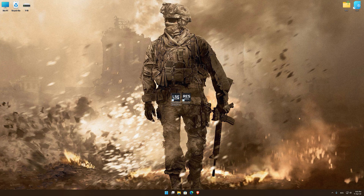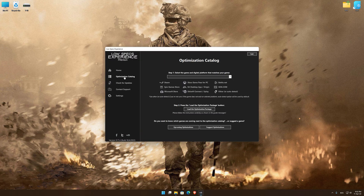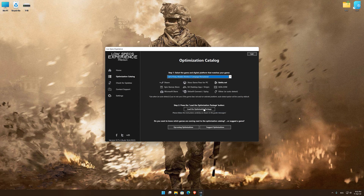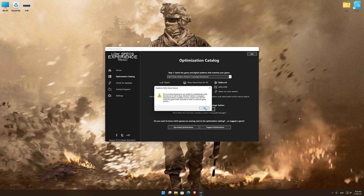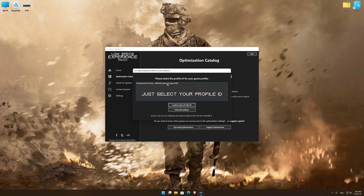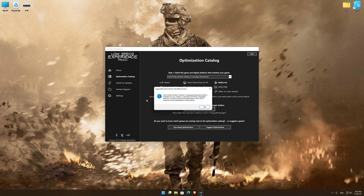Once it's done, start it from the newly created desktop shortcut and select the optimization catalog. From the top of the menu, select the applicable digital platform and then select Call of Duty Modern Warfare 2 Campaign Remastered from the drop-down menu. Once that is done, press load the optimization package. Now, if the Low Specs Experience does not automatically verify the installation location, simply select the location where your game is installed. Press OK and the optimization control panel will load.